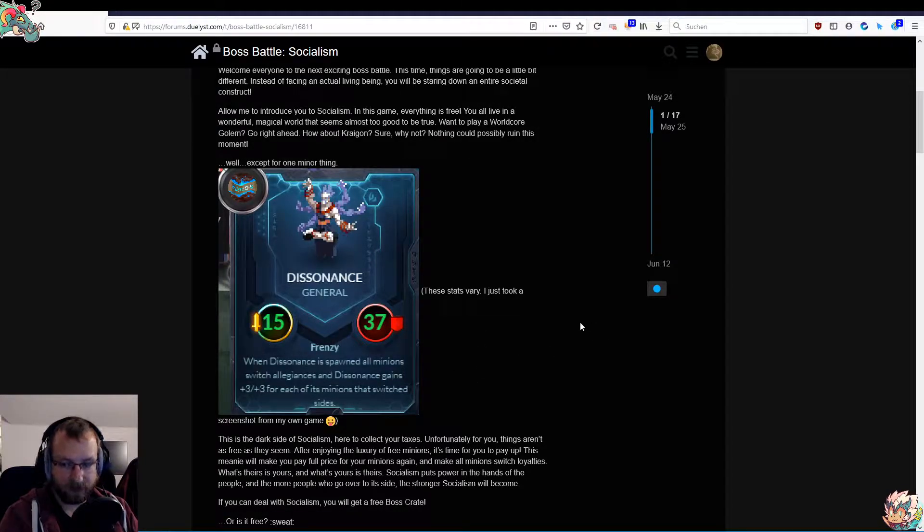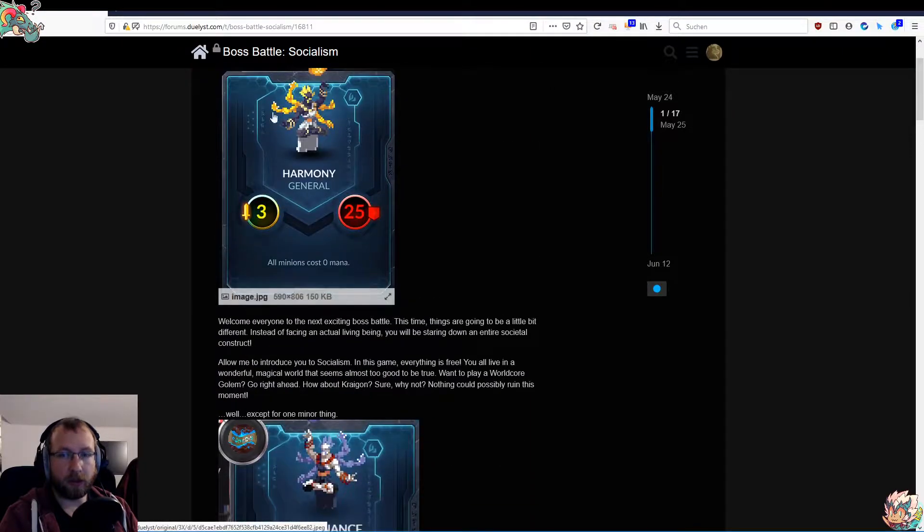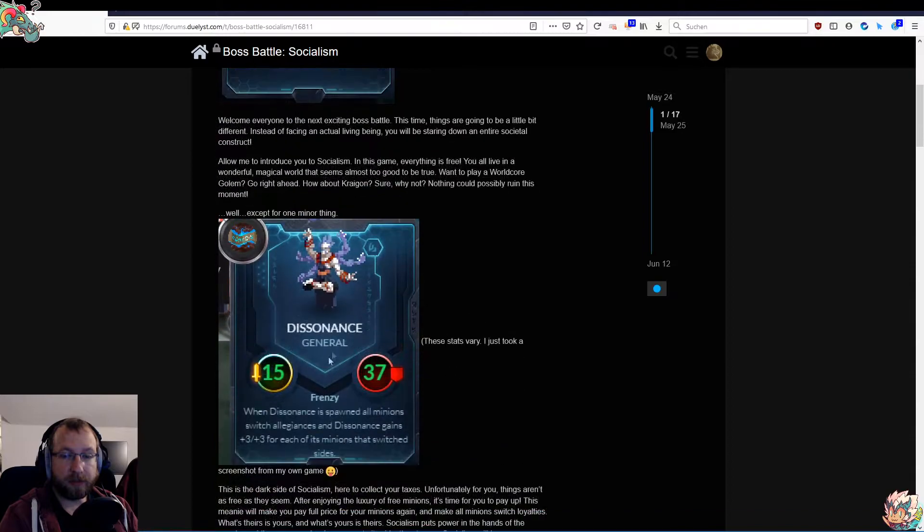So Dissonance gets huge. How do we counter that? Easy — we just prevent it from spawning. How? By surrounding Harmony before we kill it, because Dissonance doesn't spawn on the same tile; it spawns on a nearby tile. If there's no nearby tile, it can't spawn.